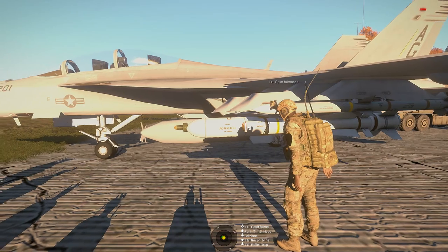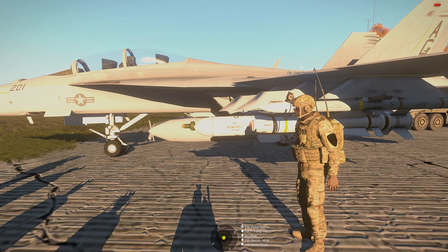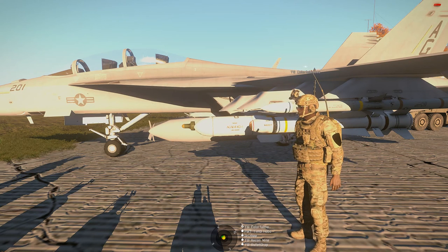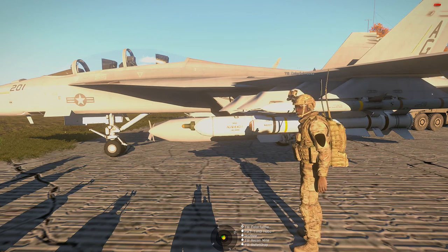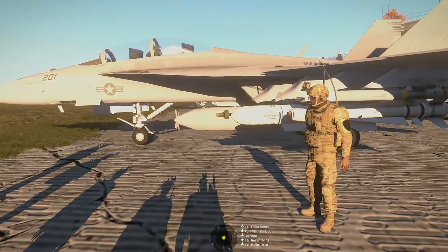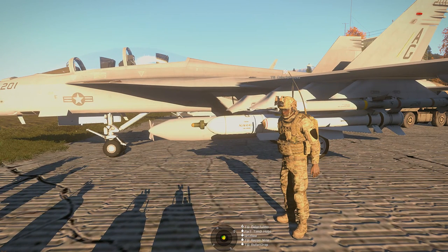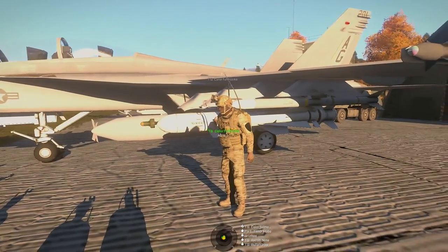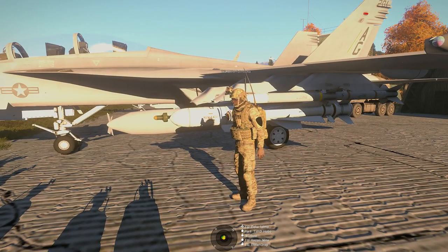Next in, we've got the AGM-84 Harpoon, which is what's called an anti-ship missile. In this case it acts almost exactly the same as the AGM-65 — however, it has a little bit longer range and a little bit more blast, so it's sort of an upscaled version of the AGM-65. A lot of times we'll use the 84 for suppression of enemy air defenses because of the extra range and blast radius. You'll notice both of these are mounted on a double ejector rack, or dual rail, which allows you to have two munitions on the same weapons pylon.